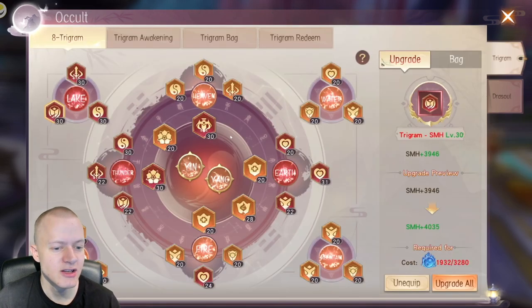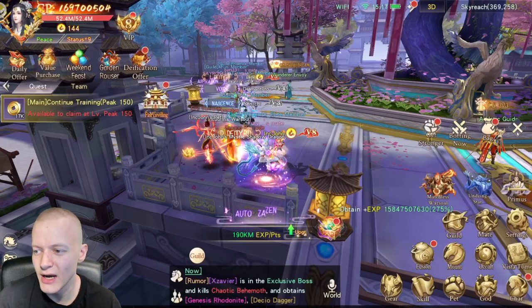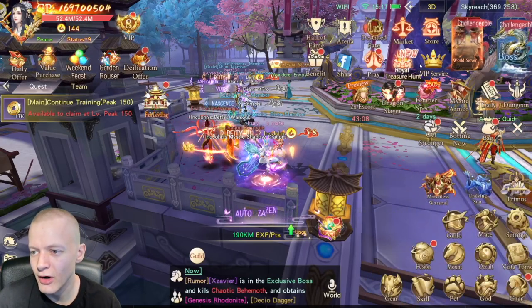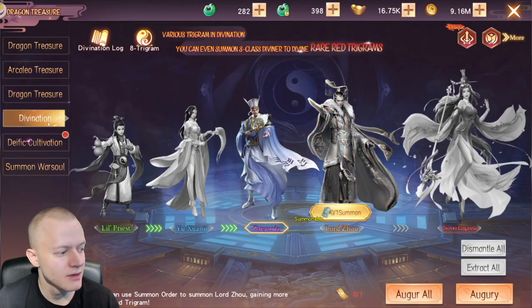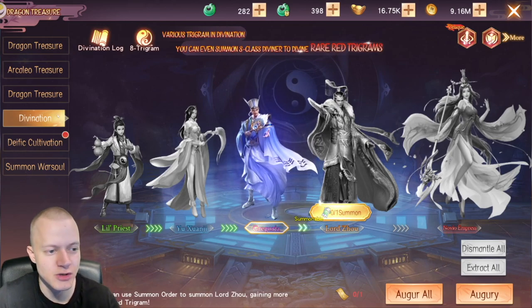For Occult, I just try to upgrade everyone equally. You get these trigrams from Royal Treasure Hunt — from divination. You get these tickets every day from one of the single player dungeons, which you just purge.